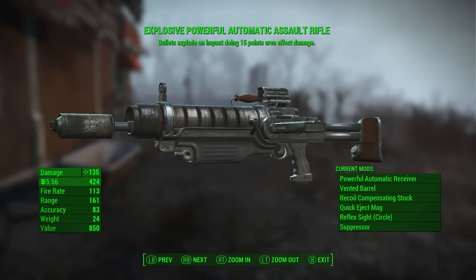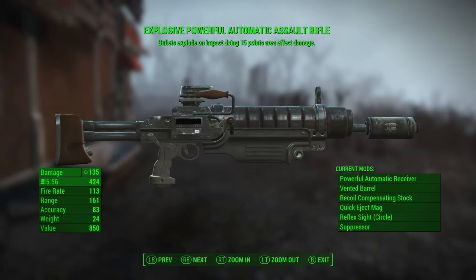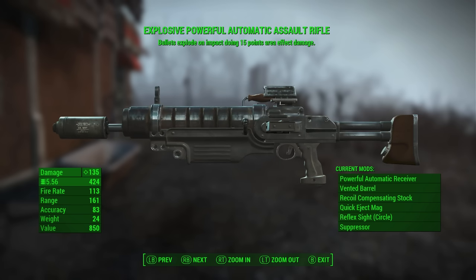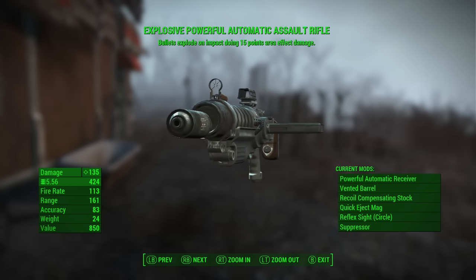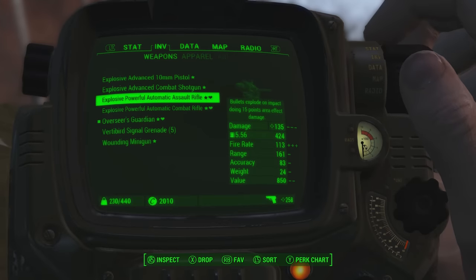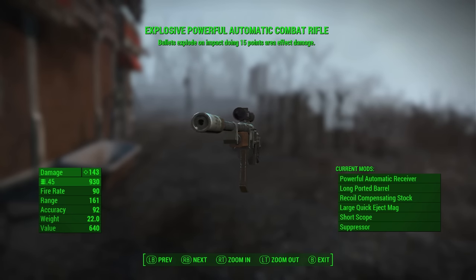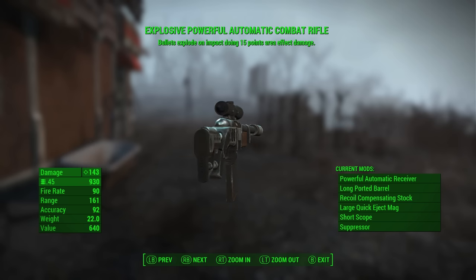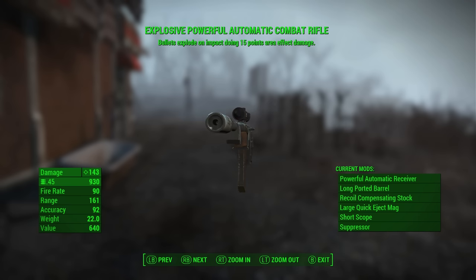And here is the explosive powerful automatic assault rifle — or just drop 'powerful,' that's what it is. This gun does about eight less damage than the other gun: 135 damage versus 143. But the fire rate is 113 on the assault rifle. Going back to the combat rifle, the damage is 143 with a fire rate of 90.